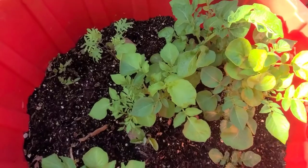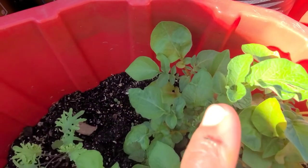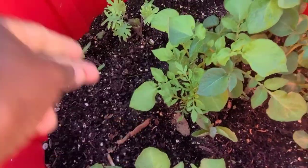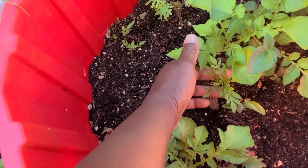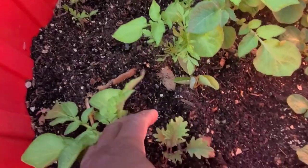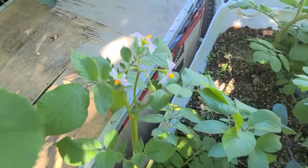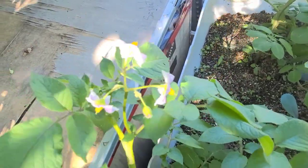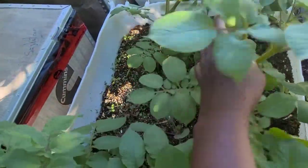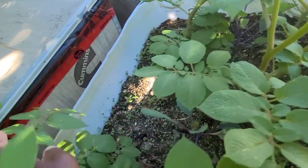This potato bed is not doing too badly either. I don't know what these creatures are but they're all over my potatoes. I have marigold growing in here as well as red Russian kale. The birds are chirping away — look at these beautiful flowers! This is my purple or red potato, and the plants are looking quite healthy.